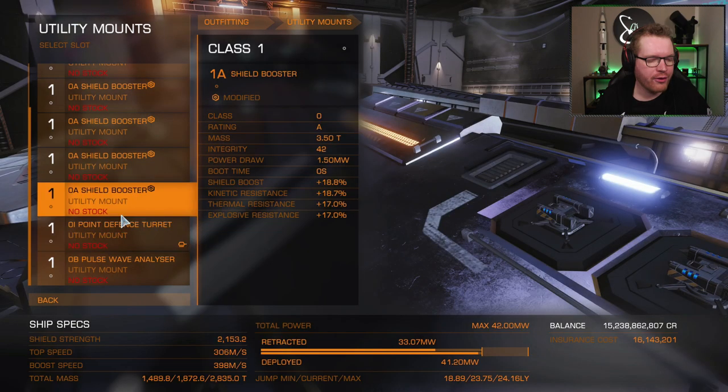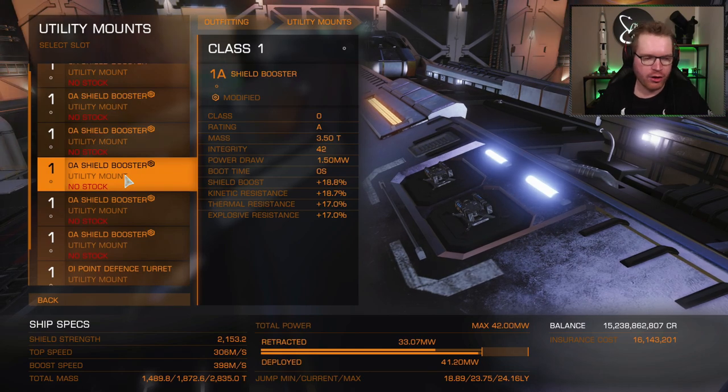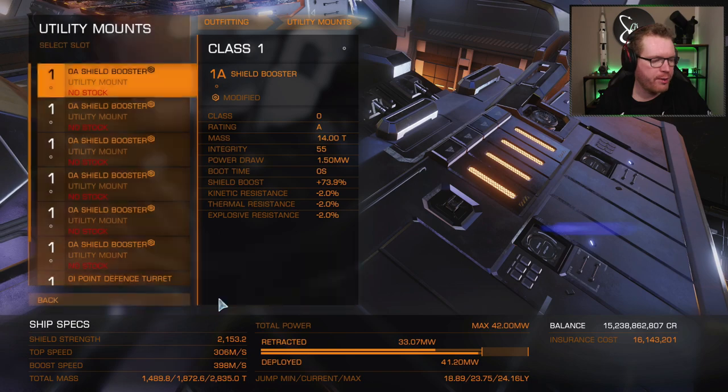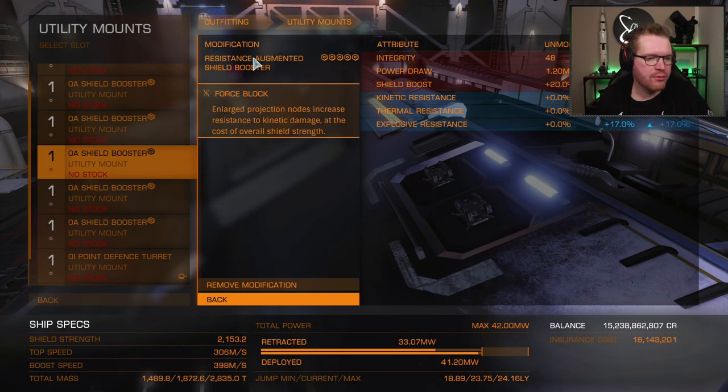For the shields, I've gone for resistant heavy. It's kind of a balance, because we need enough hit points to survive a single fight, and other than that we want as much resistance as possible. Since we're going for a recharge build, I have three shield boosters fitted with heavy duty supercapacitor to buff up our hit points, and then three shield boosters with resistant augmented and force block to fill a hole we have in our kinetic resistance.